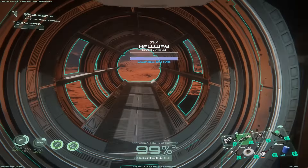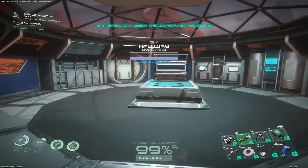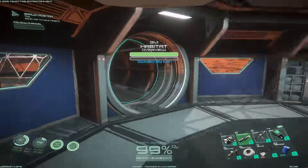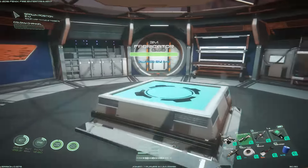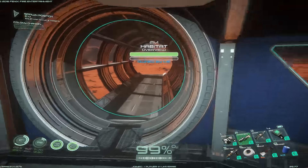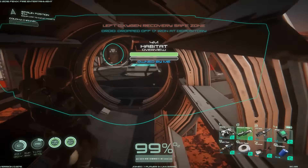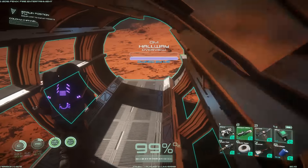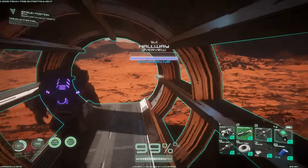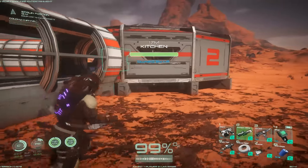We got rid of the bed for the moment and were going this way with our hallway. I was concerned about starting this without having my sealant seal everything off, but apparently it doesn't work that way, at least not at this stage of the game. When I walk through one of these it says 'you're leaving the oxygen safe zone,' so the game still sees it as properly sealed even without a door.